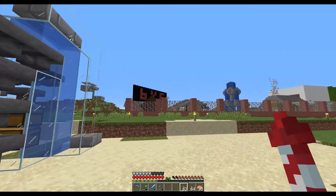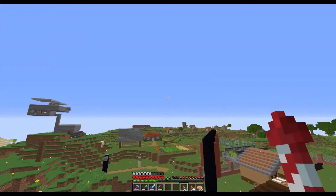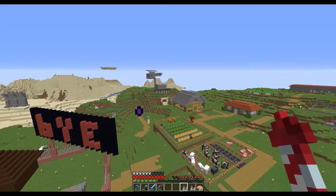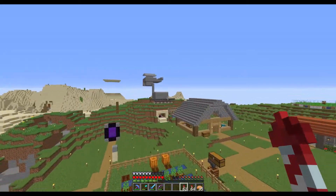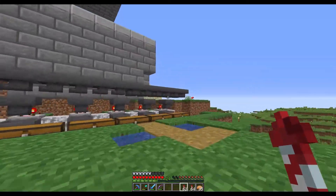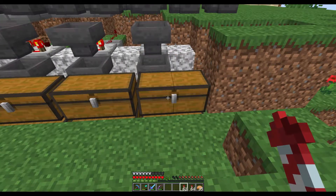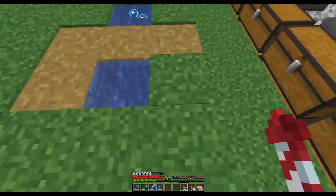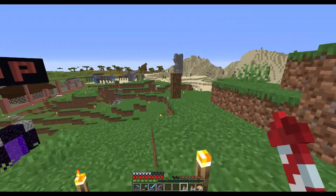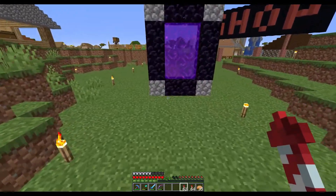We also have a bamboo farm and a super smelter as well. Lots of updates since the last time we were in this world. We have Walmart, which is almost completely full — we're gonna have to start expanding storage. And the iron farm got a massive facelift on stream, wherein it is now completely full of iron, and underneath there are 100 chests to be filled with iron. So I don't think running out of iron anytime soon is going to be an issue.